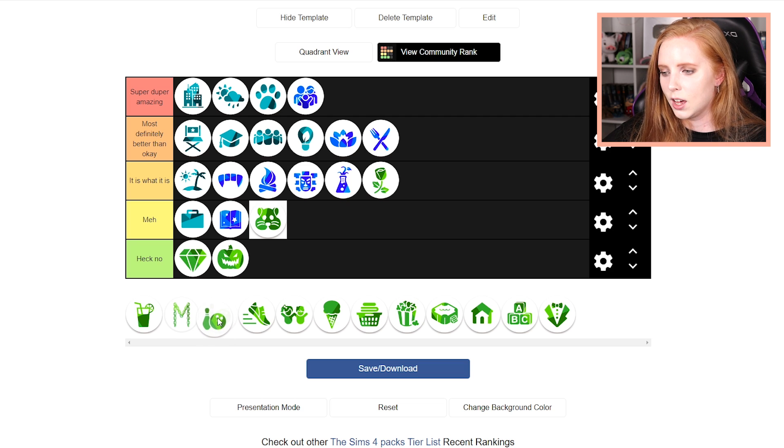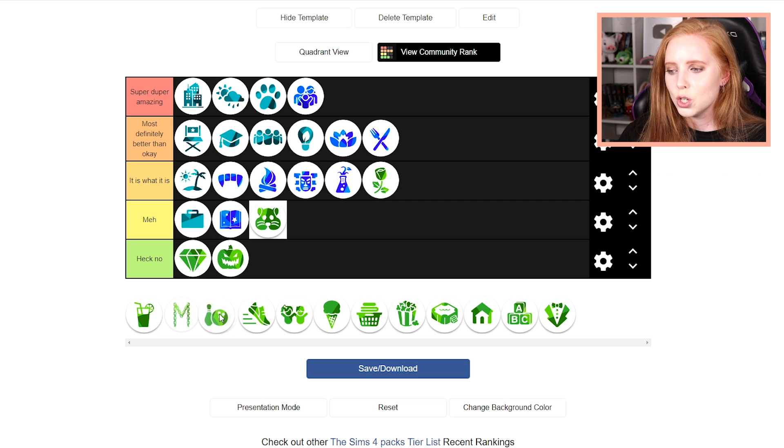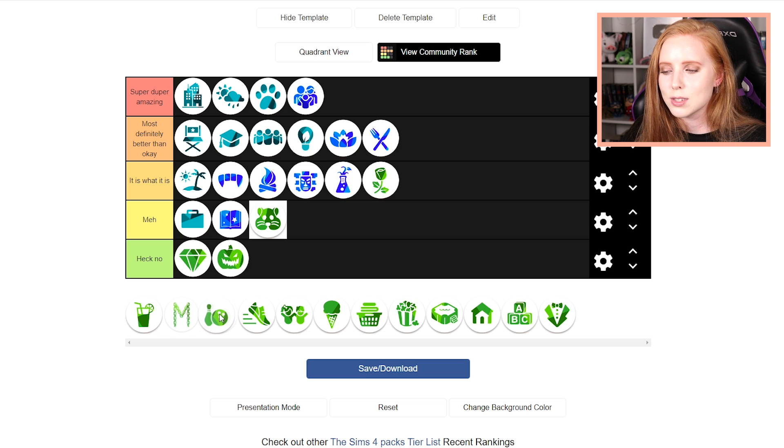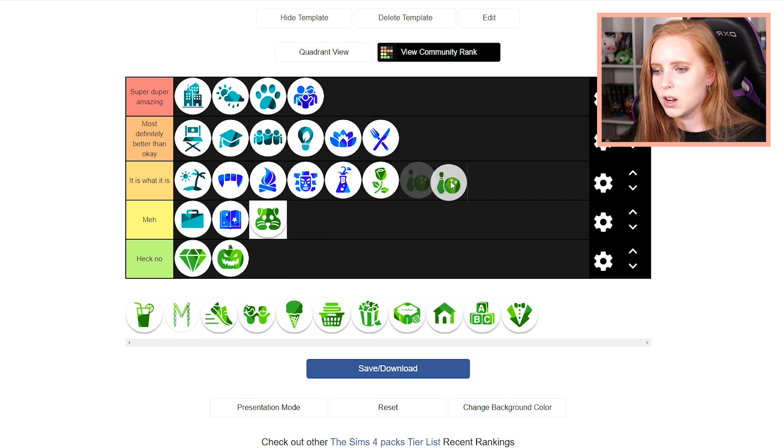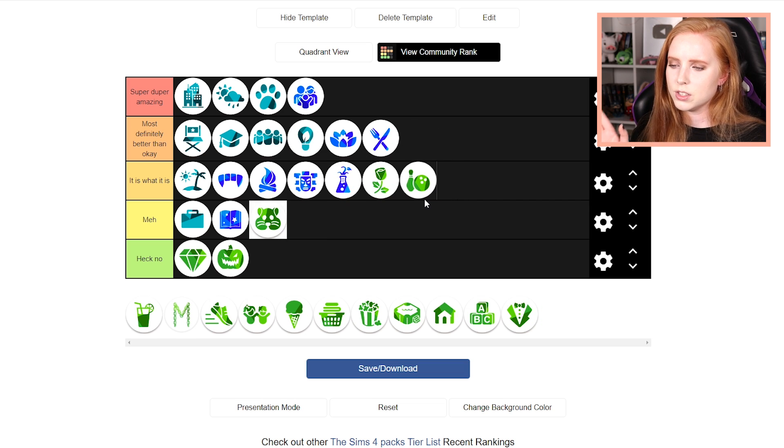Bowling Stuff Pack was one that I actually didn't like when it came out — I'm not gonna lie. I don't know if I was kind of influenced by everyone else hating on it. Also the bowling aspect isn't great in The Sims. However, the furniture in it is so good. It's mid-century modern, so it goes really well with Get Famous and also a little bit with Eco Lifestyle. I use it quite a lot these days. There are a couple of bowling-based items that I don't really use, but the rest is good.